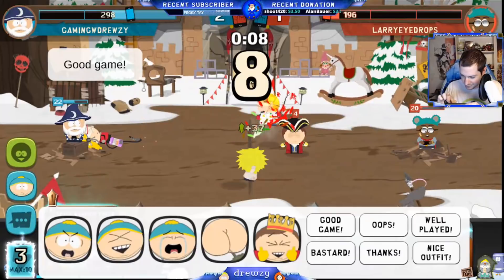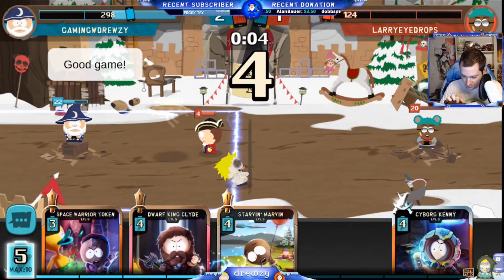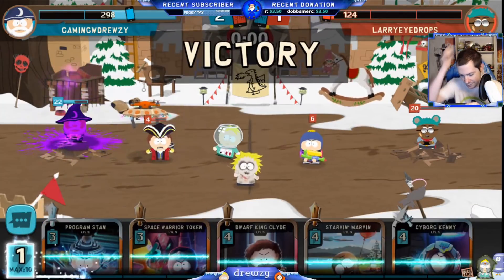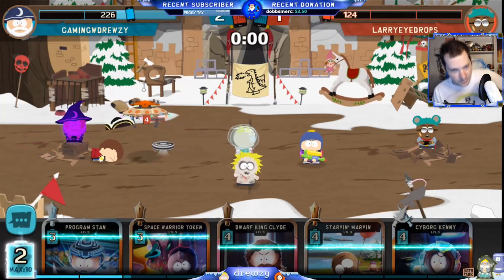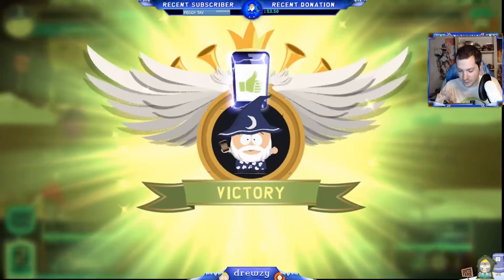That's a definite bar — good game, nice outfit. And good game again — sorry, didn't mean to say good game twice. We get a nice little win. Alien Drone comes in and Astro Butters cleans up Hook Hand Clyde. So we get a win with a deck that has zero tanks and a whole lot of range cards.